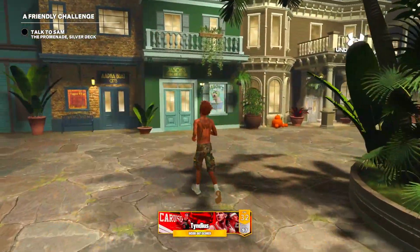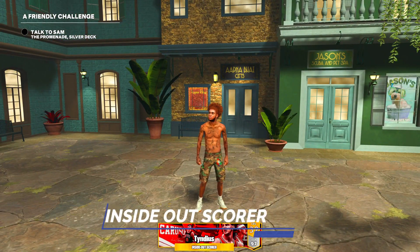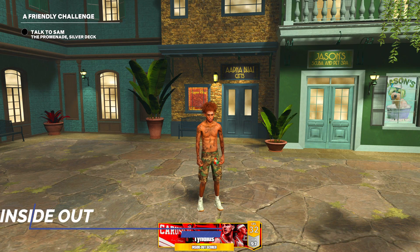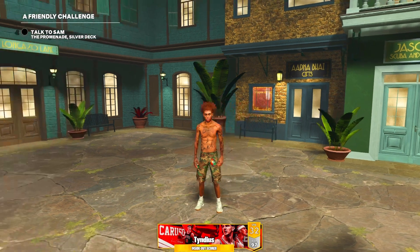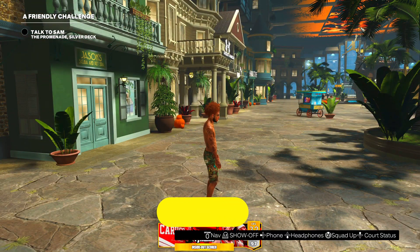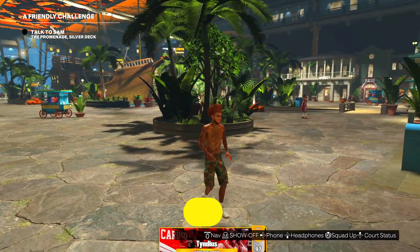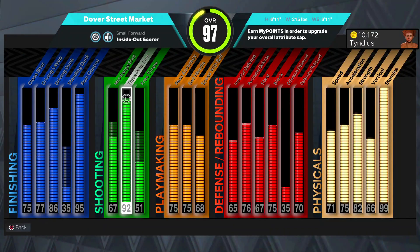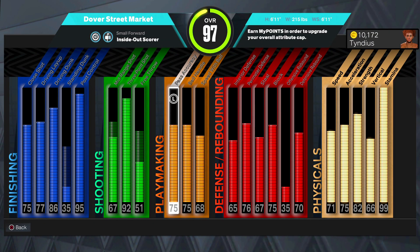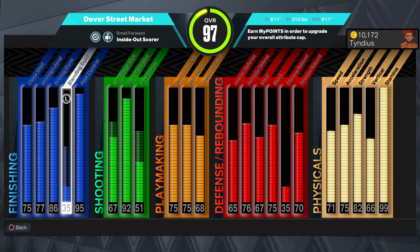I'm on my inside out scorer bro. Probably the most common build name I've seen on this game — inside out scorer, two way inside out scorer, inside out scoring glass cleaner. Basically, this is a build that has a dunk around the 80s and a three point around the 80s or 90s. Here is my inside out scorer, and man oh man. I'm on 97. Let me show y'all the attributes real quick, then we're going to get into the badges. Inside out scorer is probably the most common build — people love the build.